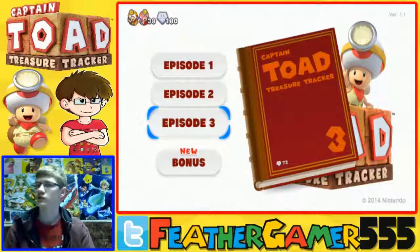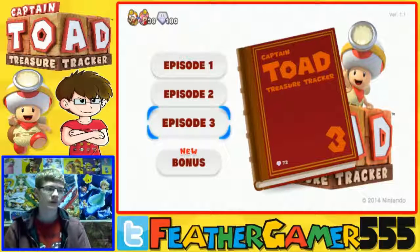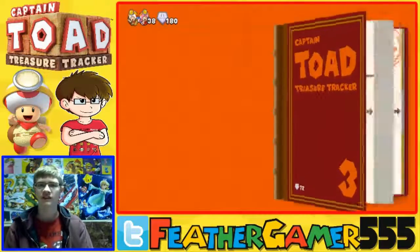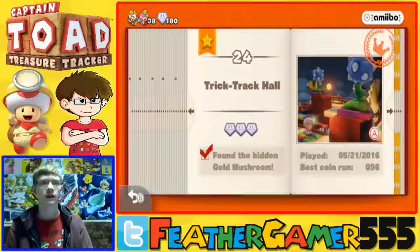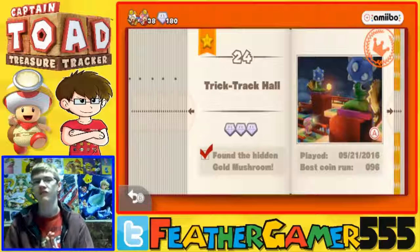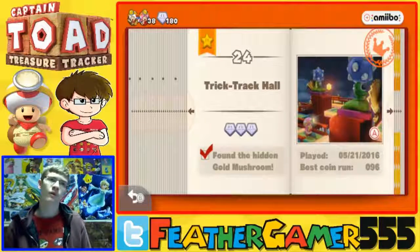In the previous episode, we did Trick Track Hall. It was a very fun level, especially because I accidentally found the secret challenge by accident, and it was hilarious. I found the gold mushroom just by running around. I clicked B in one area and it just popped out — I didn't even know I found it. I heard myself pull something out of the ground, so I found it by accident, and it was hilarious.